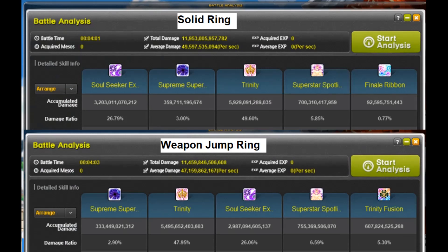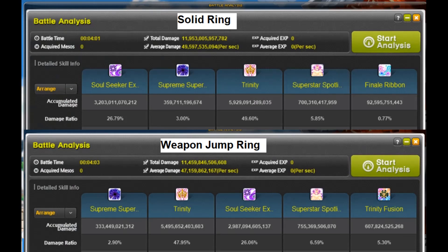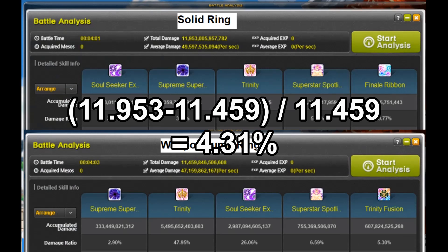With a weapon jump ring, he did 11.459 trill worth of damage — 494 bill worth of difference. The percent increase was 4.31% in 3 or so minutes in favor of the main stat ring. For more details on this test, click on the link in the description below.